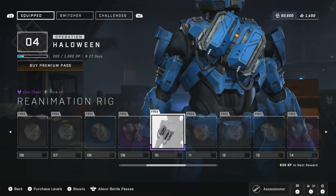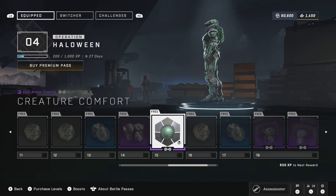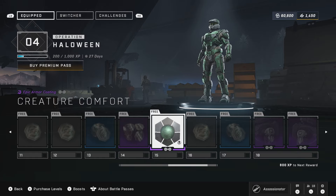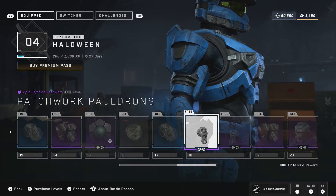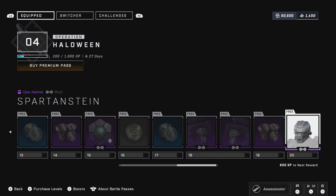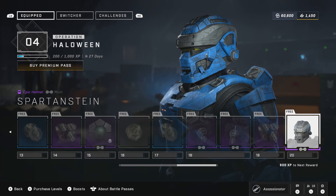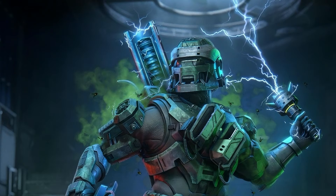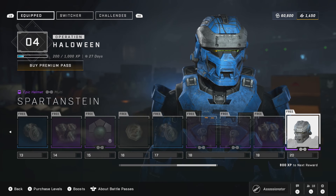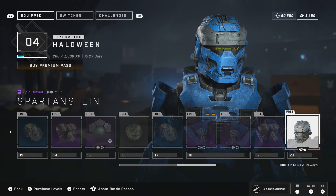Number 10, you'll get the chest attachment. At 15, you'll get the cross-core coating, which helps your character look like Frankenstein — kind of like I used in the thumbnail. Number 18, you'll get the left and right shoulder pad. Then number 20, you'll get the Frankenstein helmet, which is the Spartan Stein. You have a total of 28 days to do it, from October 8th through November 5th.